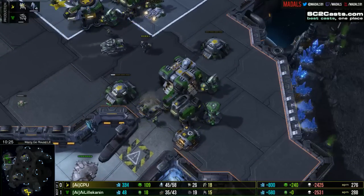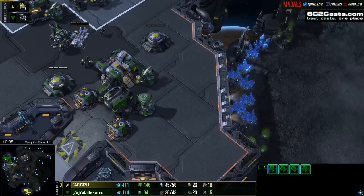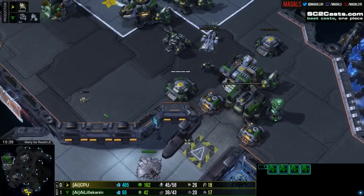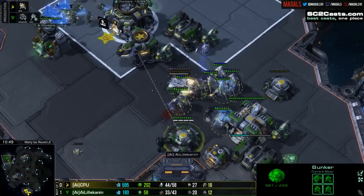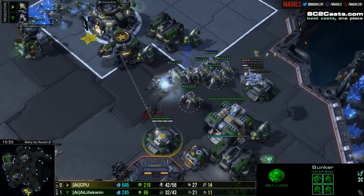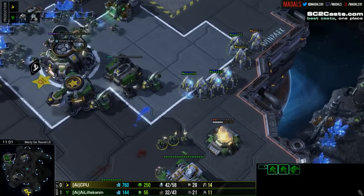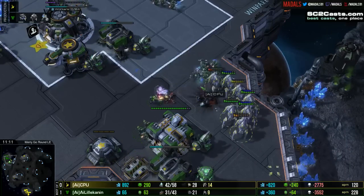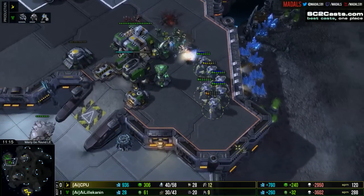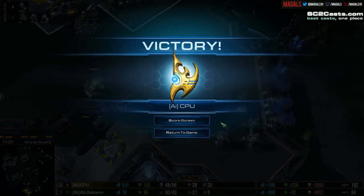Overall, the resources lost are fairly similar, but the worker count is favouring CPU. He's not looking for a long game, reinforcing with a lot more stalkers, and the pressure is all on Lilla Kennen to make sure he holds this off. Great blink up — takes down the tank, the marauder walls are going to fall, the bunker is getting a decent amount of damage down. The danger is that if these stalkers get over to the SCV line, since there isn't really too much to defend them, it's going to be a lot harder. The stalkers start to fall, but CPU has a massive army supply lead. GG is called — CPU levels out this series to make it 1-1.